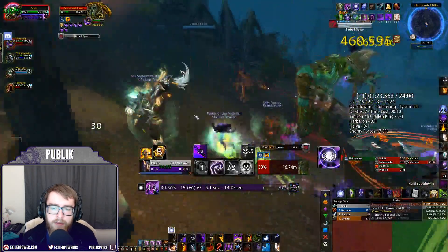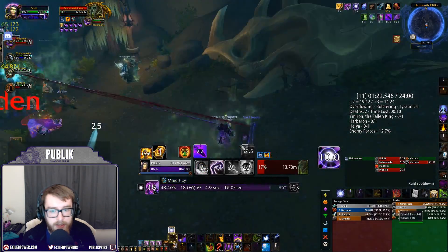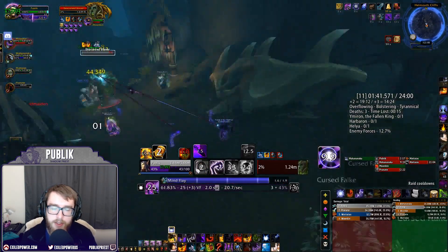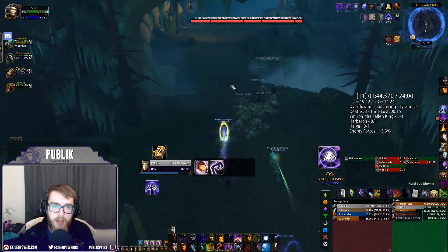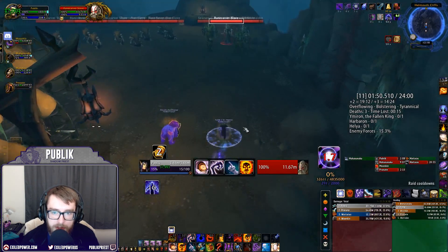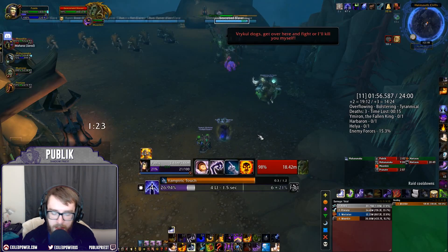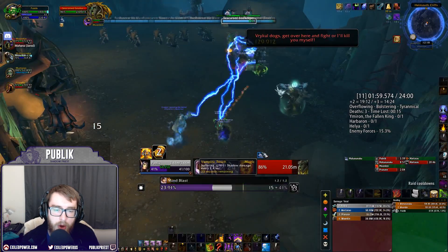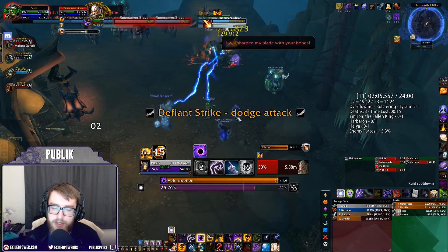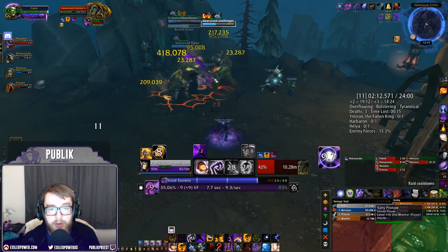The Twins' Ring, our Shadow-specific ring, lost a lot of value this patch because we can't control when to use it — we used to do it with Mind Sear but that's removed. It can still be done with some effort, but for almost every situation I'd prefer Sephuz over the Twins' Ring. Kil'jaeden's Burning Wrath is decent but I think Grimoire has comparable value, and I'd rather use other legendaries instead, especially if I already have Grimoire.